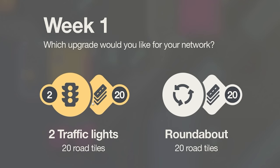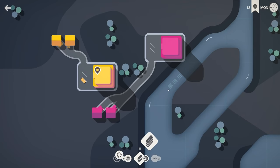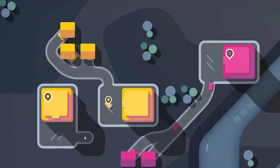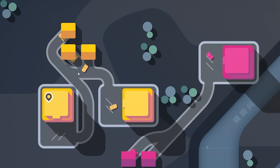Do we want two traffic lights and 20 road tiles, or one roundabout and 20 road tiles? I used to hate the traffic lights but they've gotten pretty good in this game especially late game. I think early game we're going to go for the roundabout. Oh look — we've got another yellow spawn right next to this one, so we'll plonk that up there. I might delete that road.